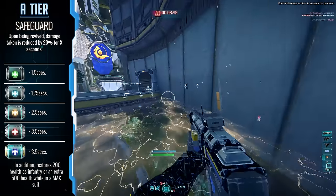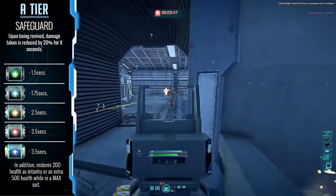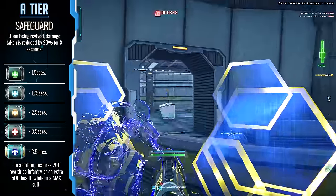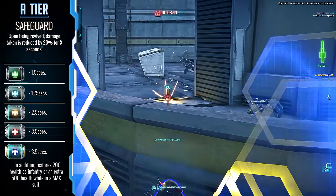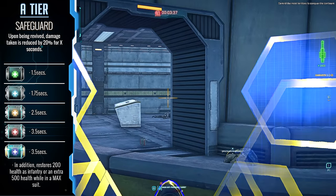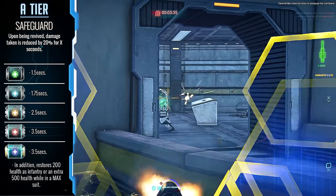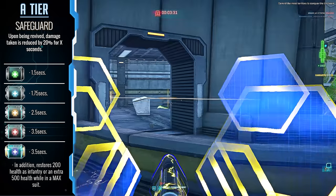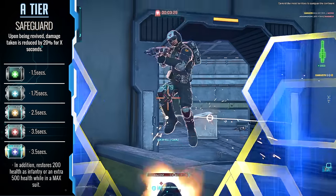And Safeguard — this is the second default implant available in the game, and just on the notion of it being free makes it a great implant to run with for a while out of the gate. Reducing your damage taken after being revived ensures that you have a slightly better chance to get back into the fight properly. It's a good implant to learn the game with, which is why I've put it so high on the list, and as you upgrade it you do get some pretty nice benefits.